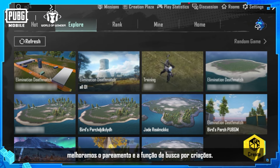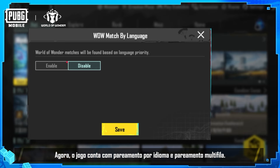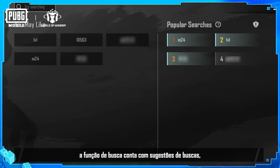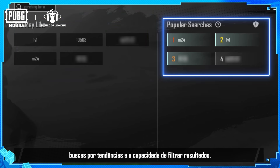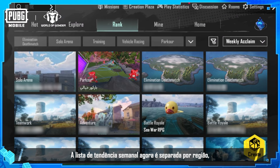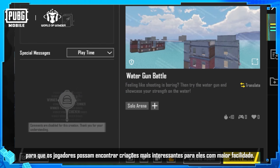We've improved matchmaking and the creation search function. The game now supports matchmaking by language and multi-cue matchmaking. Additionally, the search function supports search suggestions, trending searches, and the ability to filter search results. The weekly trending list is now separate for each region to make it easier for players to quickly find creations they're more interested in.